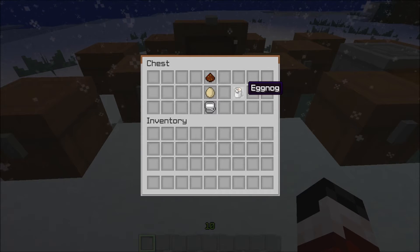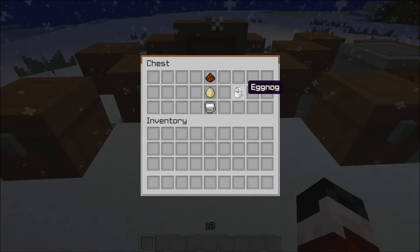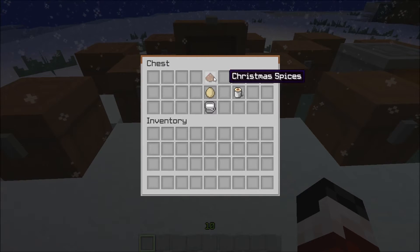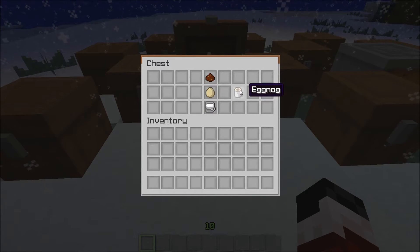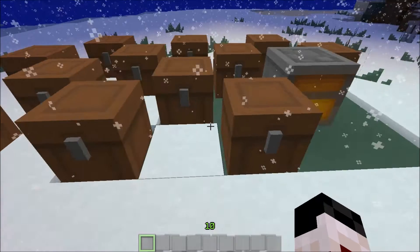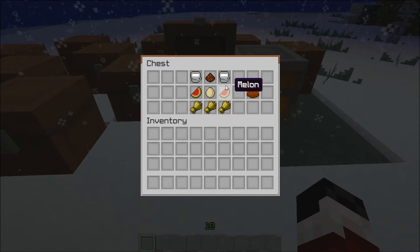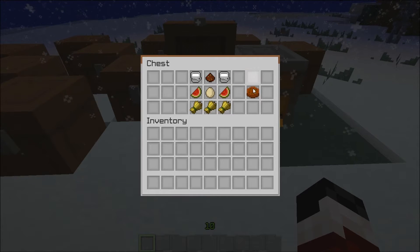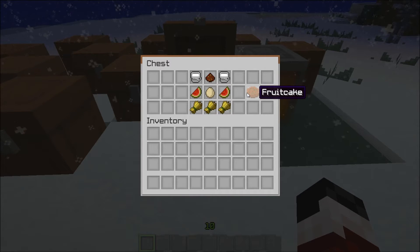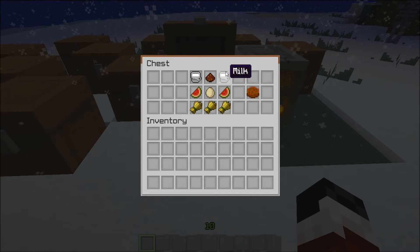Next up, we're gonna make some eggnog, which is my personal holiday drink of choice. You take Christmas spices, an egg, and some milk, and you make yourself some eggnog. Then if you want some fruitcake — I've personally never ever had fruitcake in my life. My family's never made one before.